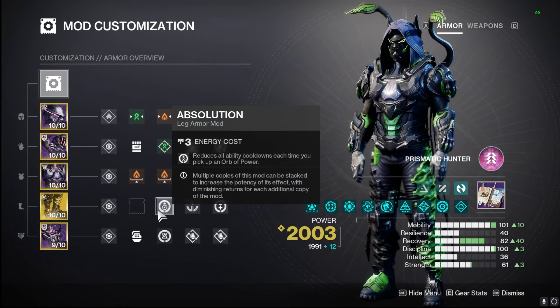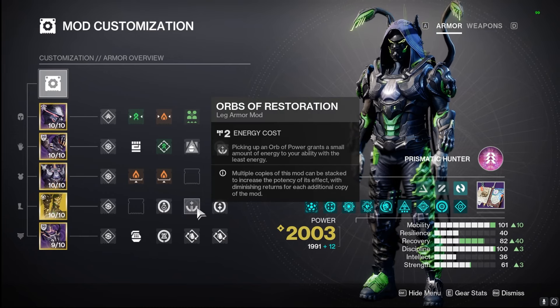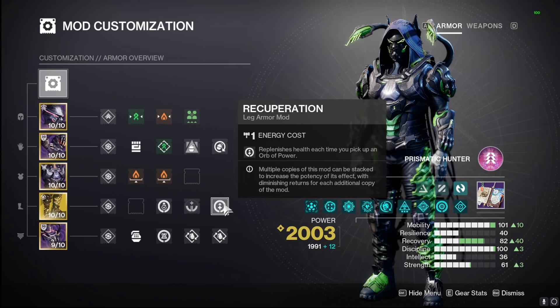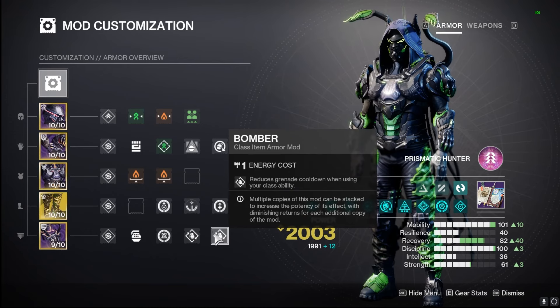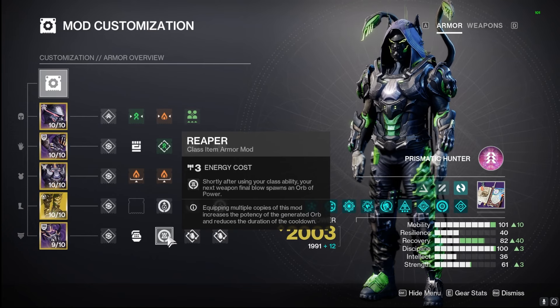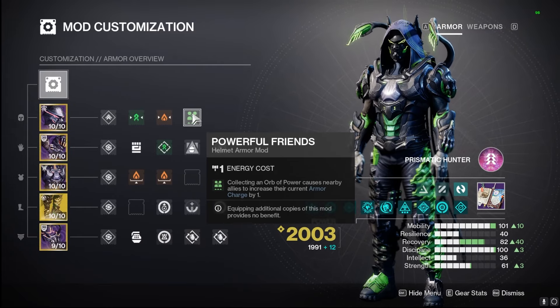As for the legs, picking up orbs of power are also going to grant us all of our ability energy with Orbs of Restoration, Absolution, as well as Recuperation. We're going to get back a little bit of health as well, so we'll be able to stay alive even longer in endgame activities like Trials as well as Comp. Last but not least, when we dodge, we've got double Bomber on to get our grenade back a little bit faster, as well as Reaper so we can generate more orbs of power, proc that Charged with Light, and share it with our fellow guardians.